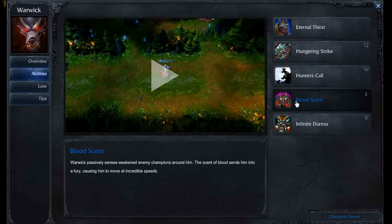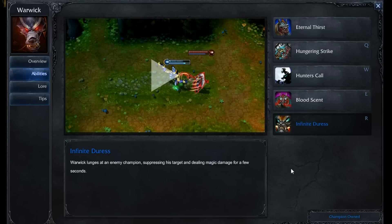You're not going to be ganking until 6, but early on it's not terrible to get a point into your Blood Scent. You'll put your next point into that and max it out typically last. Then put points into your ultimate at levels 6, 11, and 16.